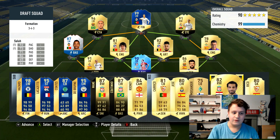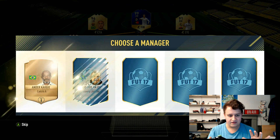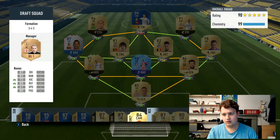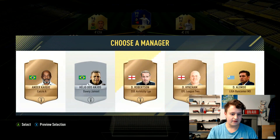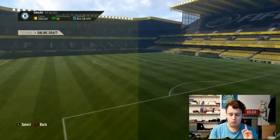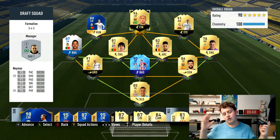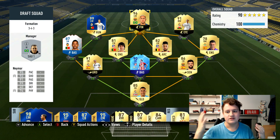Hopefully if we get one chemistry from the manager, we're going to be looking at a 193 in this draft. I've got an idea — we're going to take the Brazilian manager and put Neymar up front. There we go — we've got 190 plus three, which is 193. Let's get into the second draft and see if we can do any better.